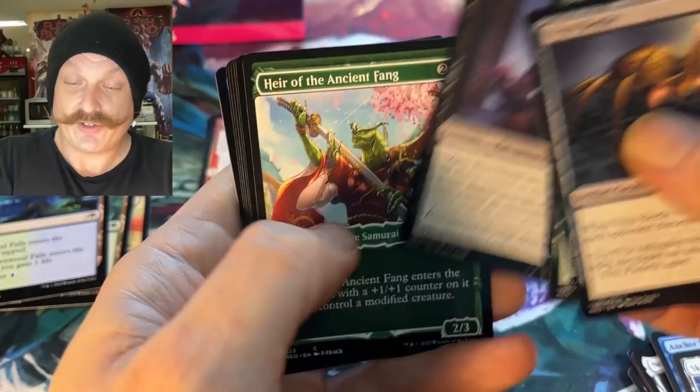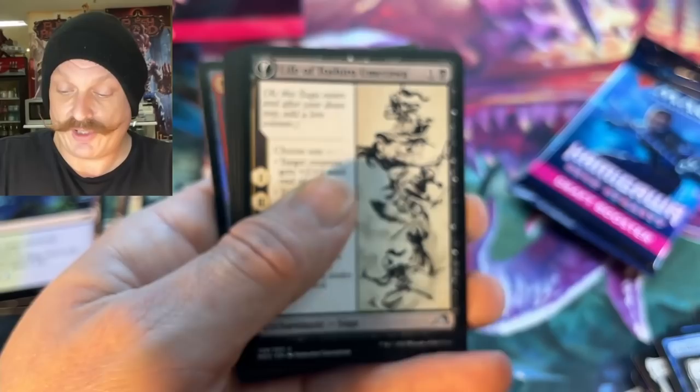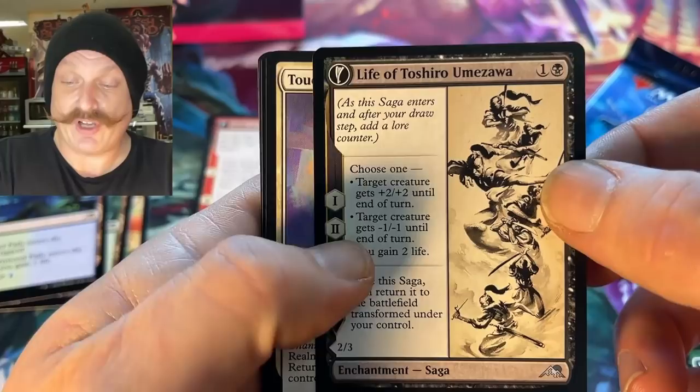Virus Beetle — dangerous. Heir of the Ancient Fang. Samurai showcase — snake samurai. It had a foil little circle on the bottom but I never got one. Because it's not rare. Oh yeah, look at that — the frame was different.